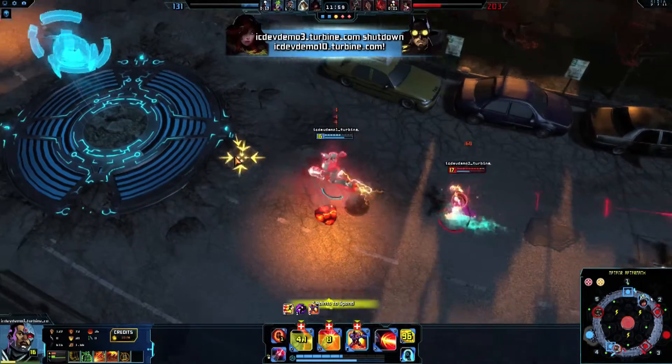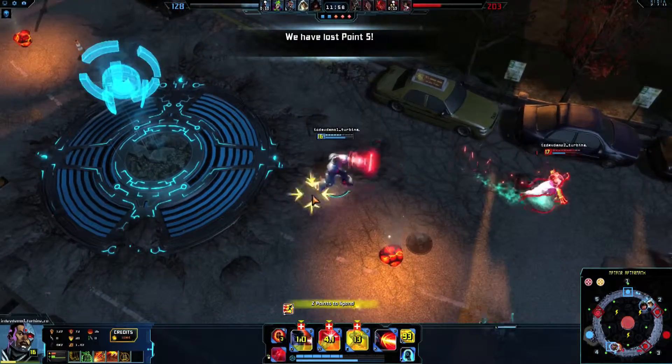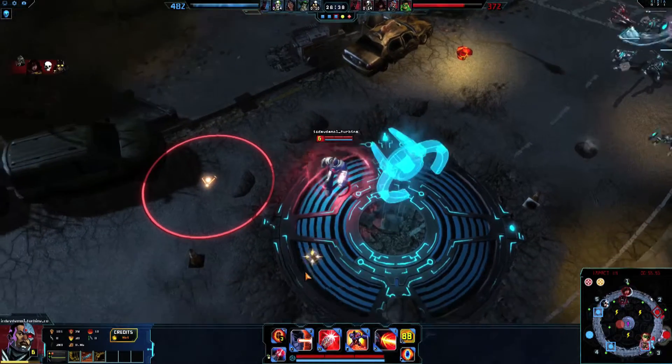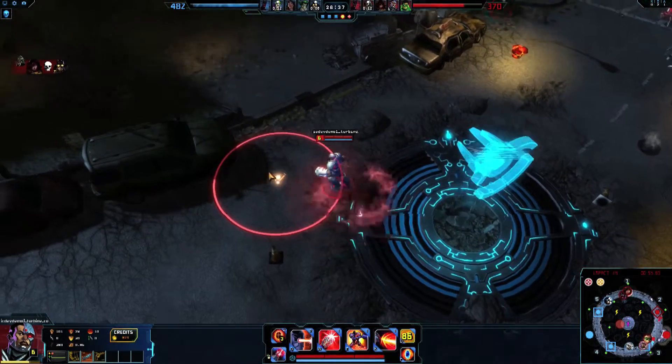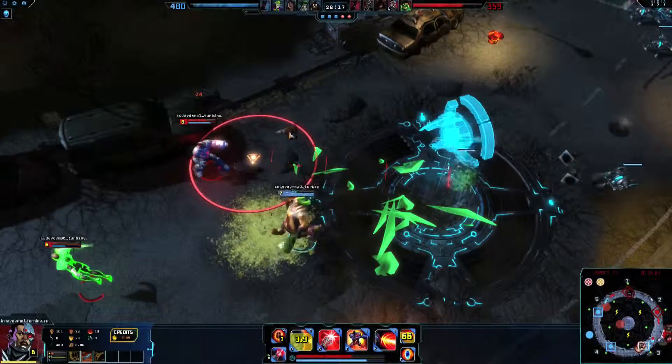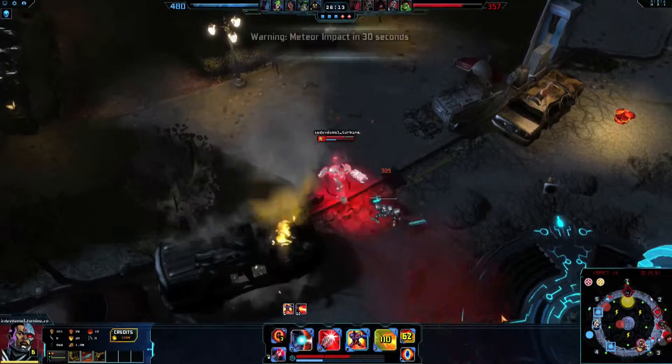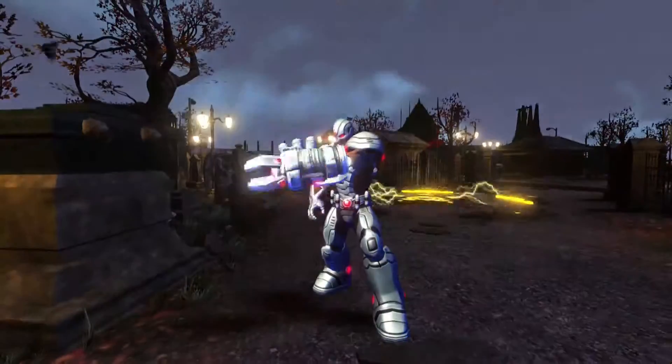Superspeed is highly recommended as a stolen power for keeping up with your enemies or getting out of a sticky situation quickly. Also try using Proximity Mind at your feet, Bend Space-Time to quickly siege a new target, or X-Ray Vision to stay aware and kill stealthy targets. Outplay your technologically inferior enemies with Cyborg.